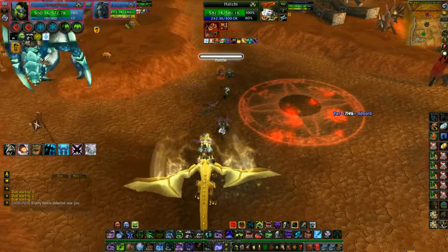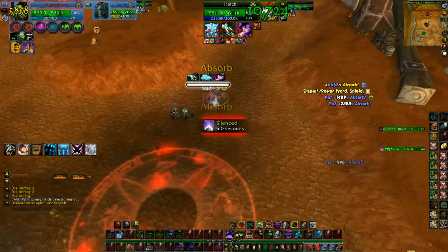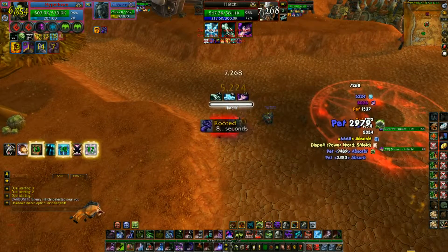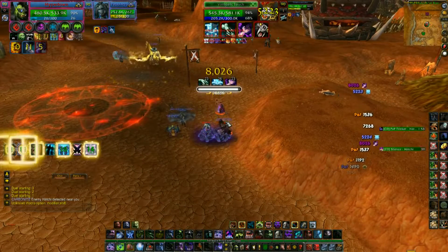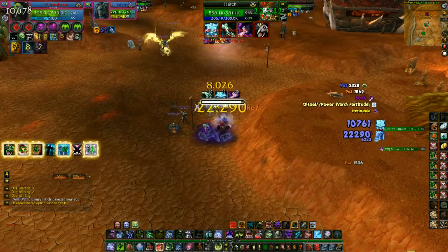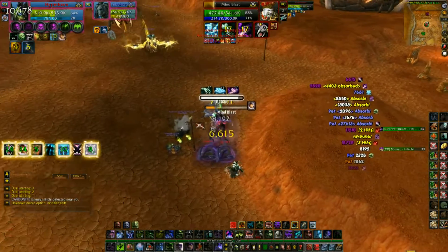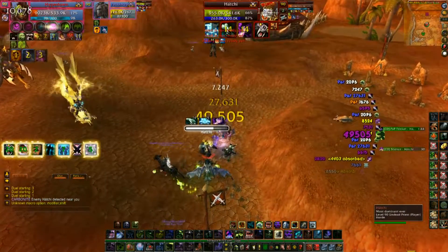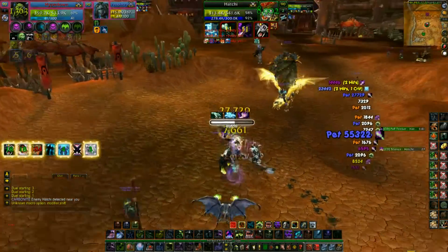I'm just trying to debuff him with icy touches. He silences me so I try to get close to see what he's going to do. While I wait for my cooldowns he void tendrils me — I'm not going to waste any defensives on that. So I pop all of my cooldowns since I see my trinket proc. I grip him into an icy touch and two blood waves, death grip him again, Scorch Striking him. As I see myself getting low and he's really trying to finish me fast, I pop Icebound Fortitude then AMS.